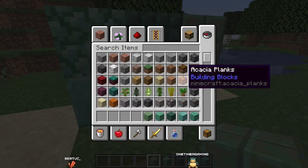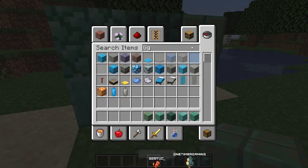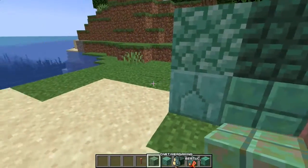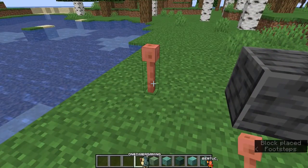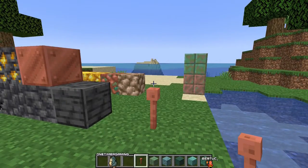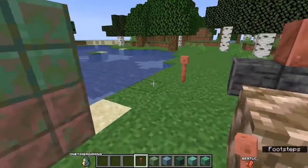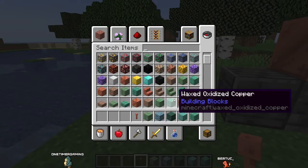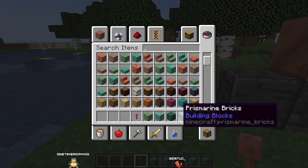They added the normal deep slate and you also have a lightning rod. This thing attracts lightning if I'm not mistaken. I wish this could oxidize as well - that would have been nice so you could have the different stages and blend it. And I guess it gives off a redstone signal - that's kind of cool.